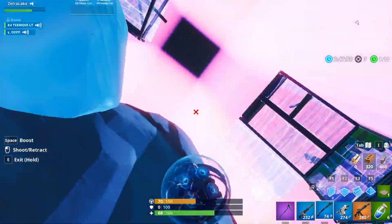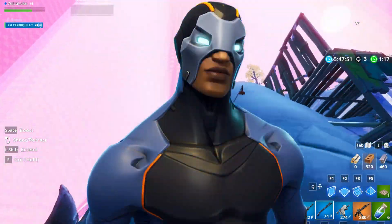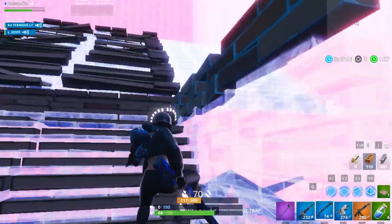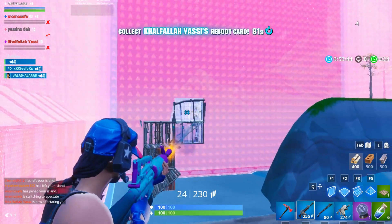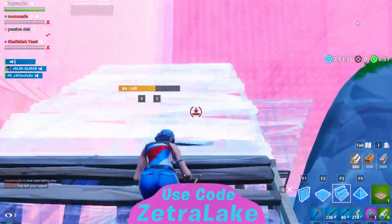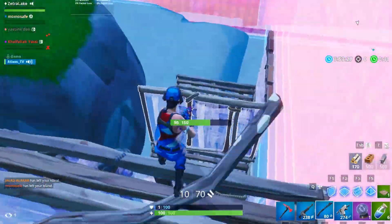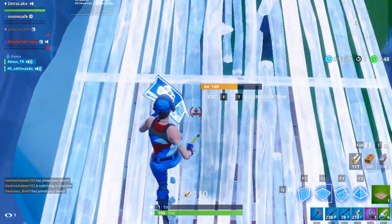Coming in at number 4, we have the Carbide. This is a super underrated skin — I don't know why nobody loves it. It's very similar to Omega, almost as good. It's pretty much the exact same skin as Omega but with different colors, and Omega gets so much love while this one gets a lot of hate, which doesn't make any sense to me. I really do think it's a cool skin — the first style is my favorite. It's very clean, simple, and nice.